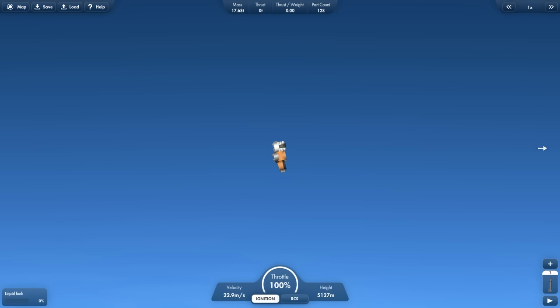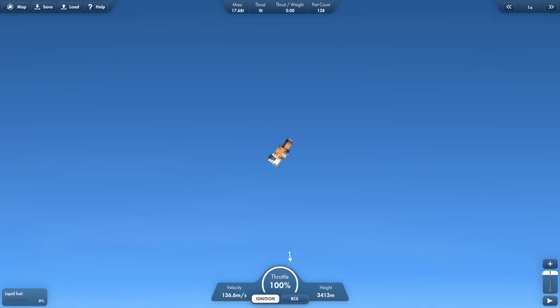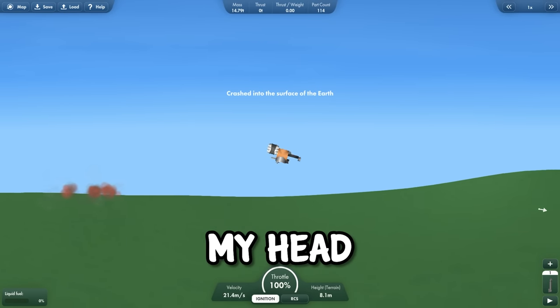Let's fly it into the air. No, it can't get to space. And now I'm falling. Let's just deploy my parachute — wait, I don't have one? I don't have a parachute? No. I'm going to die. Well, at least my head survived.